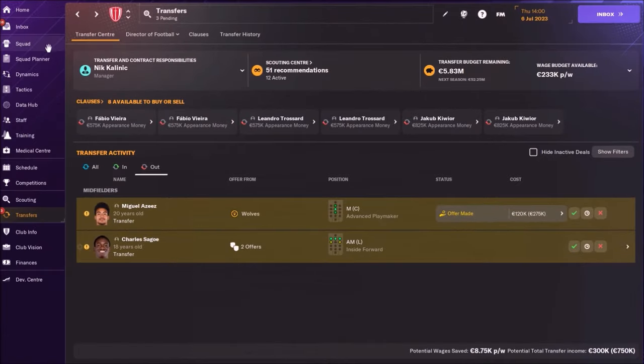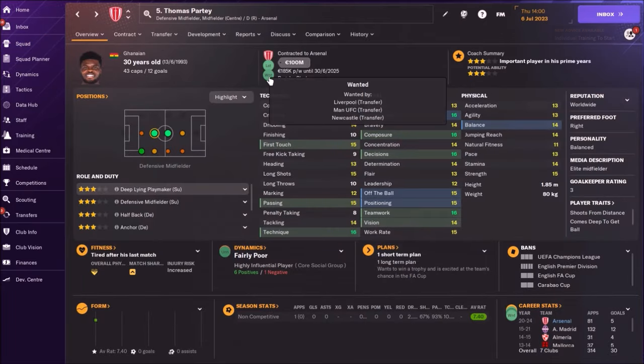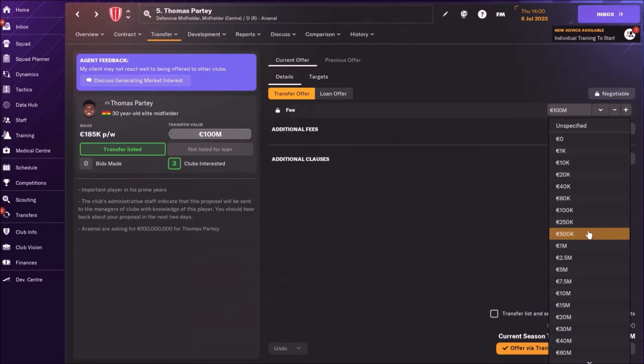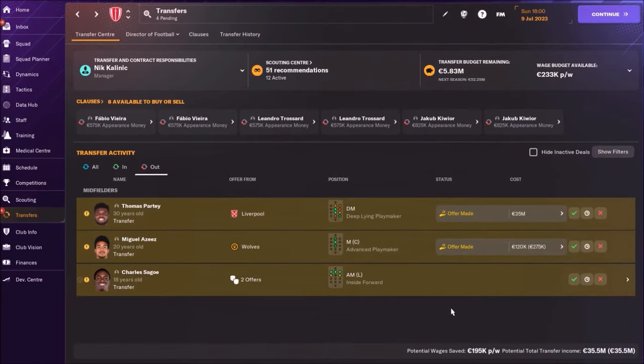There is one good thing — a couple of clubs want to buy Thomas Partey. He's unhappy because he doesn't want to leave, but I want to sell him, which is a problem. We see that Liverpool, Manchester United, and Newcastle are interested. Now I'm going to offer him for around 35 million. We got our first offer — 35 million from Liverpool.